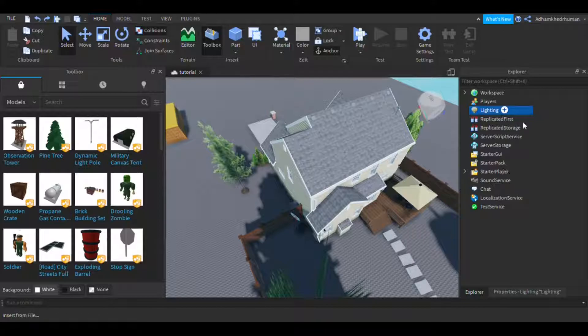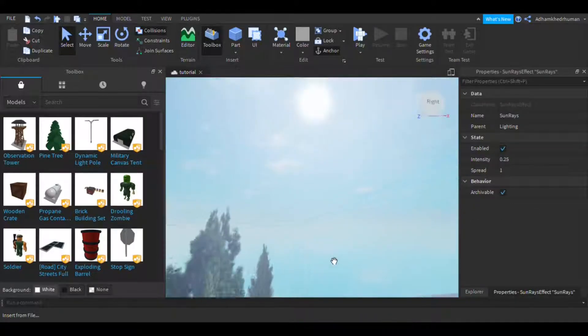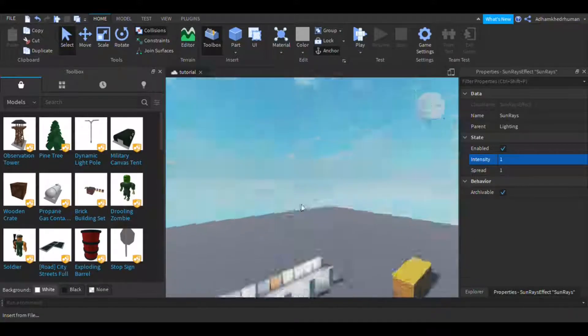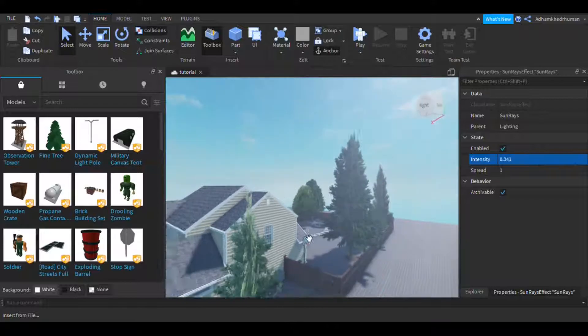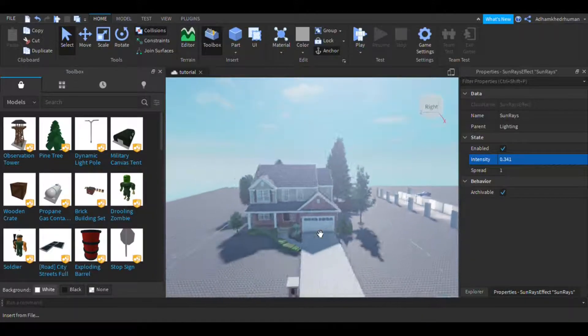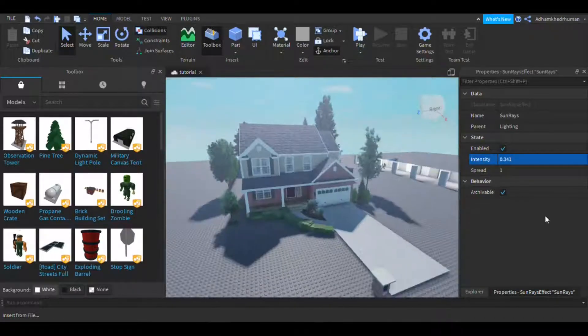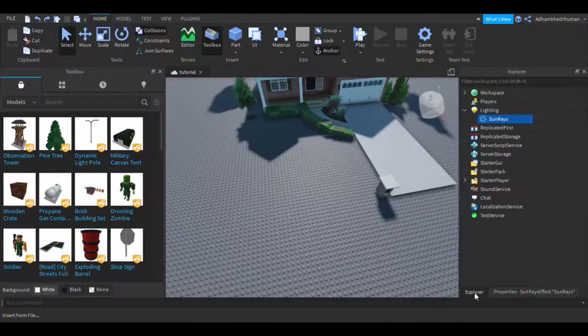Let's now insert Sun Rays. What this does is add sun rays to your game. You can make it blindingly bright like literally every showcase game, or you can be tasteful. I recommend being tasteful — unless your game is set on Mercury or something. Let's also set up a skybox.